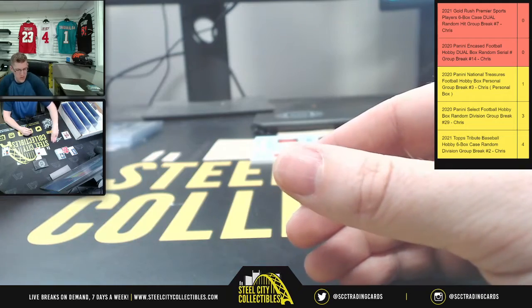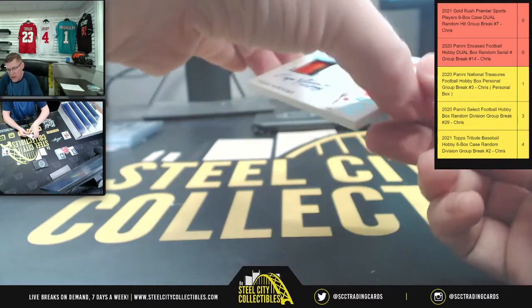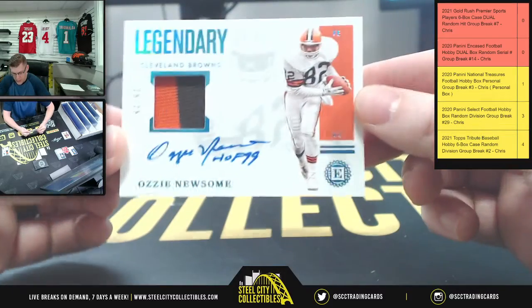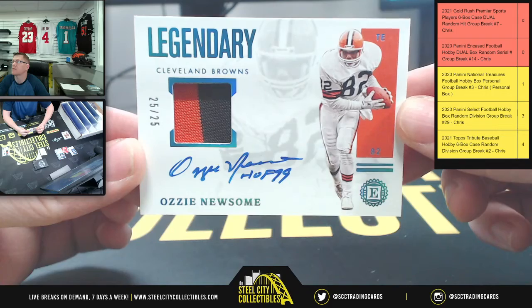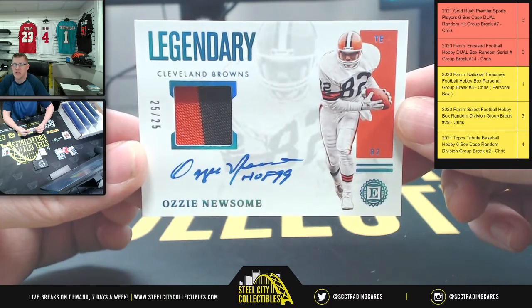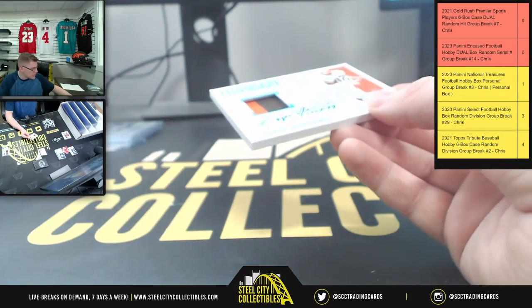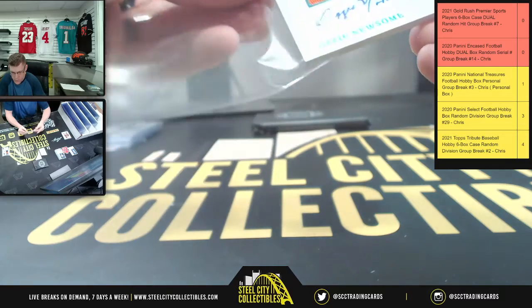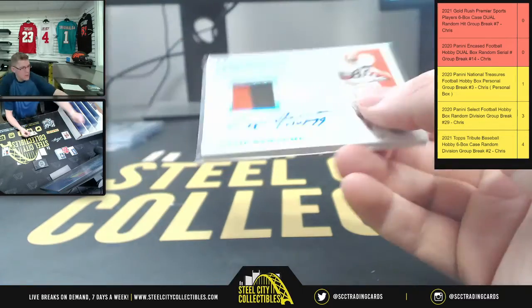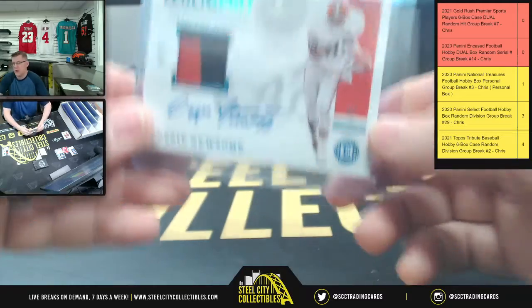Number two joining that Calvin Ridley. And then lastly, you're going to have a Legendary Cleveland Browns Hall of Fame 99 Inscription — Ozzie Newsome, 25 of 25. Five goes to Nicholas, so Nicholas with the Ozzie Newsome to go along with the Drew Lock.